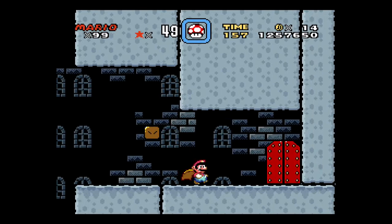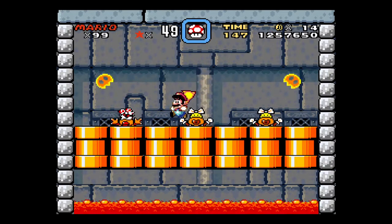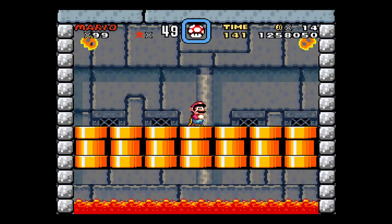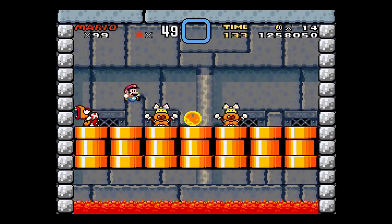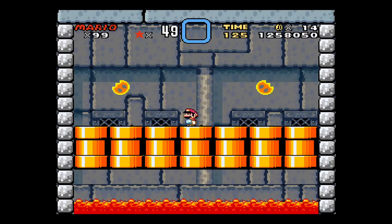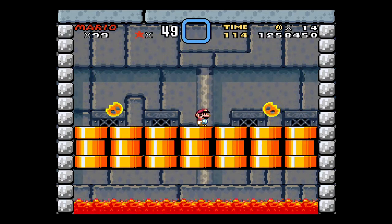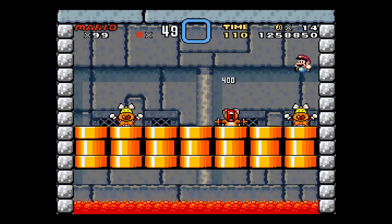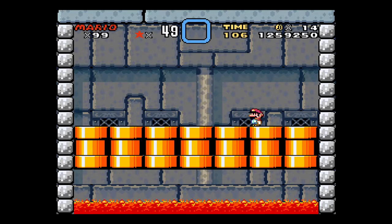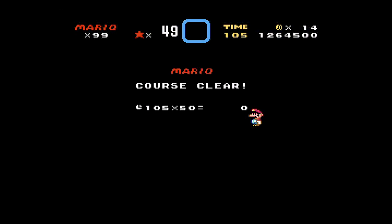So Wendy is another pipe thing, where you get three that come up but only one is her. And then two fireballs to dodge instead of one. She's definitely harder to hit when she's at the end. There we go.